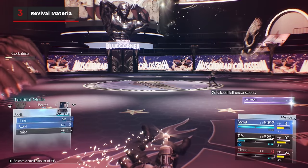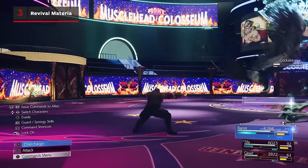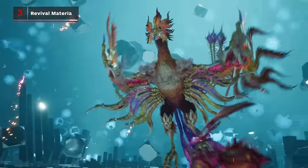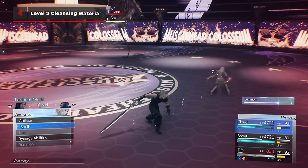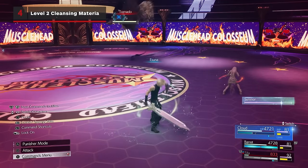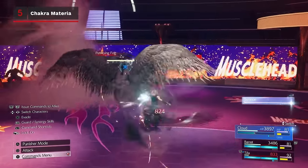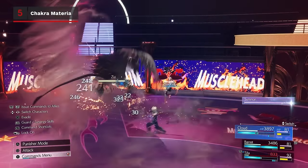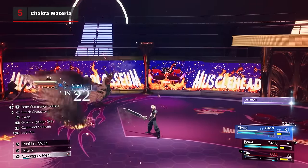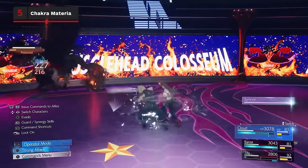Revival Materia: if a party member goes down, a convenient way to raise them is with this materia or by using Phoenix Down, unless you have Revival Earrings equipped for their single-use effect or have obtained a Phoenix Summon. Level 2 Cleansing Materia will grant you access to Esuna so you can remove any debuffs on your party like Toad or Petrification. Chakra Materia gives excellent value not only for its large heal when you are low on health, but also for its removal of poison — a great option if you start to run low on MP or want to save your MP for offensive abilities.